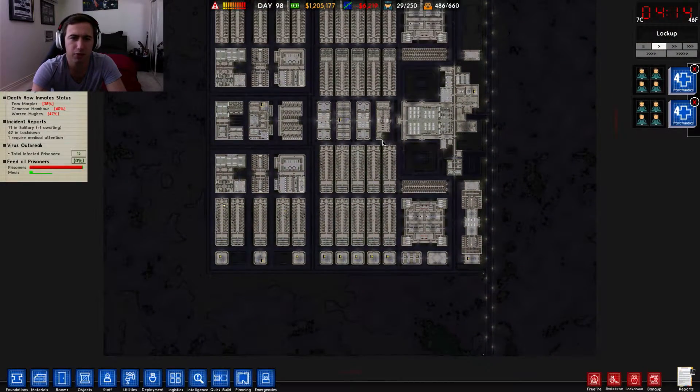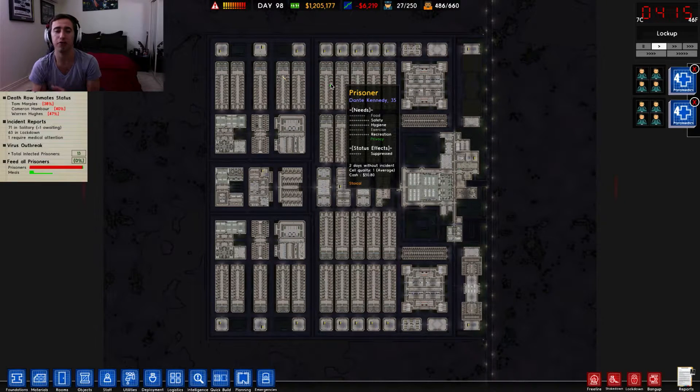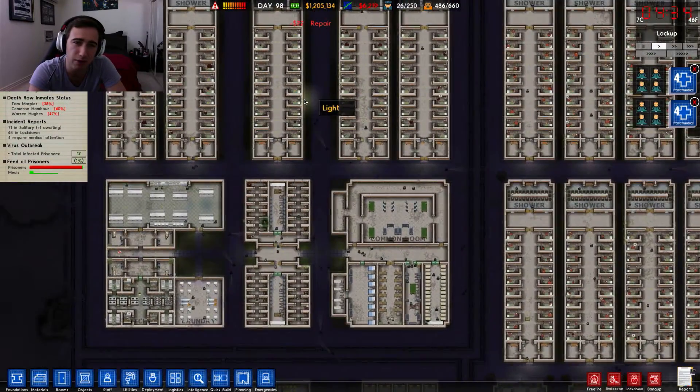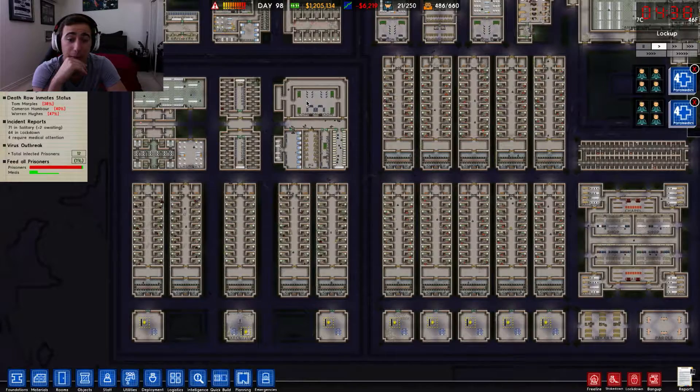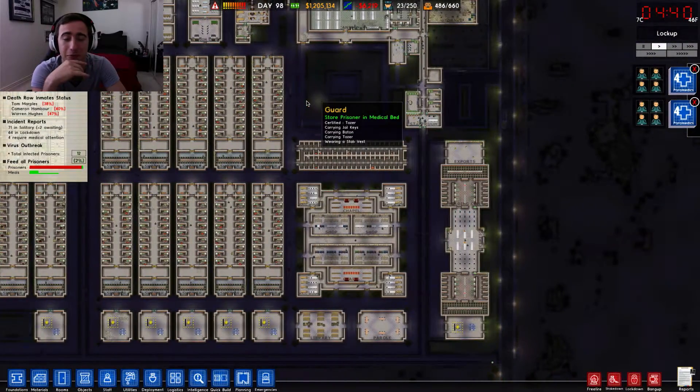I wish there was a way to add people to death row, because some of the people currently in death row have only committed two or three murders with a few other crimes, while I've got people in super max who've done a lot worse — some with 10 murders. I wish the game had a system where if a prisoner committed enough crimes in prison, they could be moved to death row. Unfortunately you can't do that, so I want to look for a mod that allows upgrading prisoners to death row.